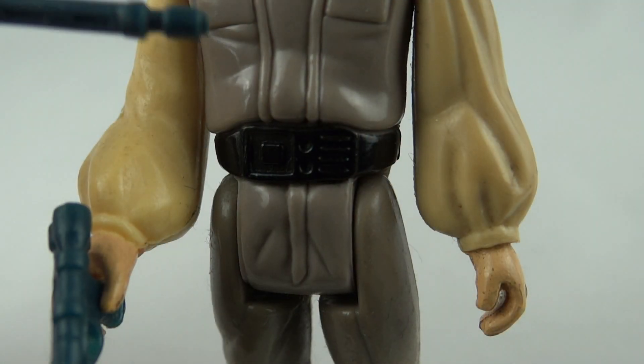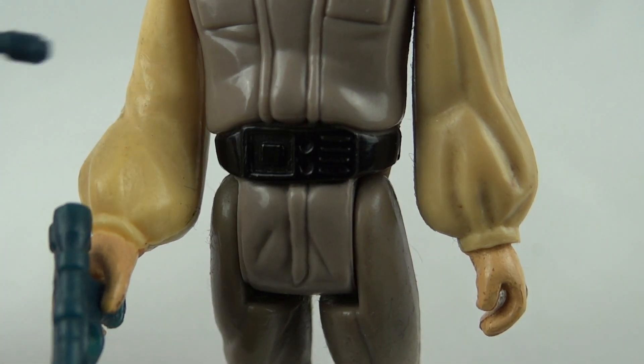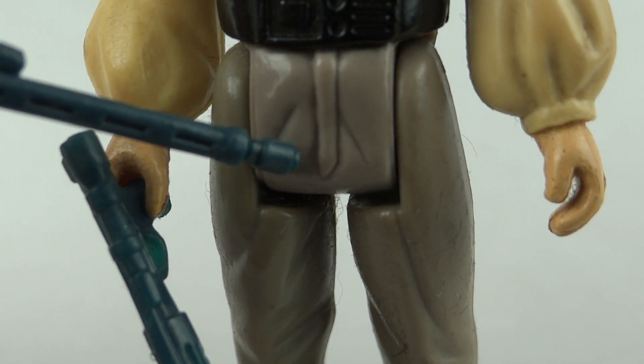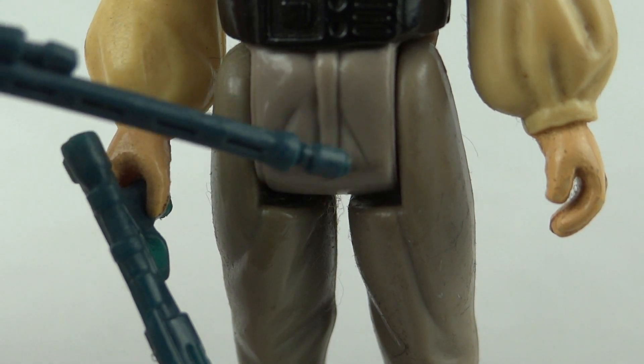The second variation is in the belt — it's a slightly different configuration of the little pieces in there. And the final variation is right down here: on some versions this is straight, while on other versions it comes to a point at the end.